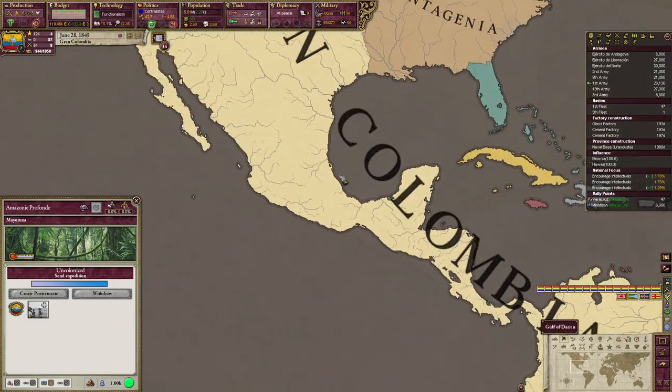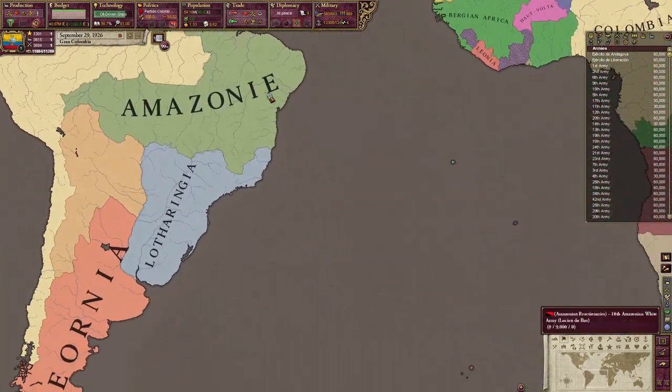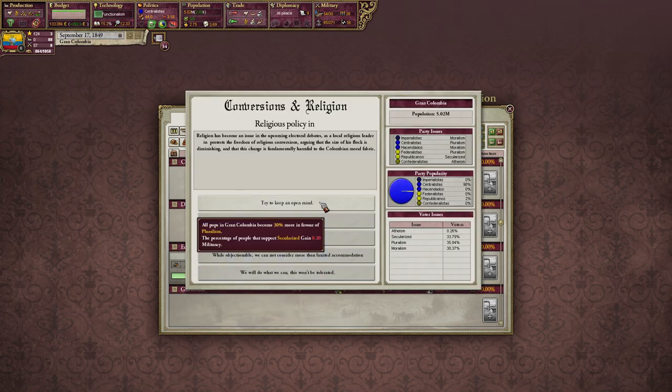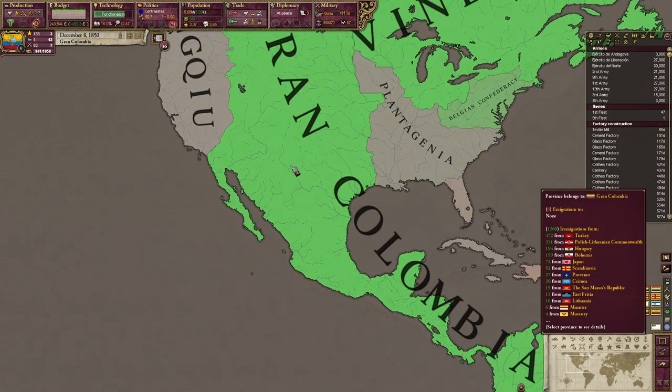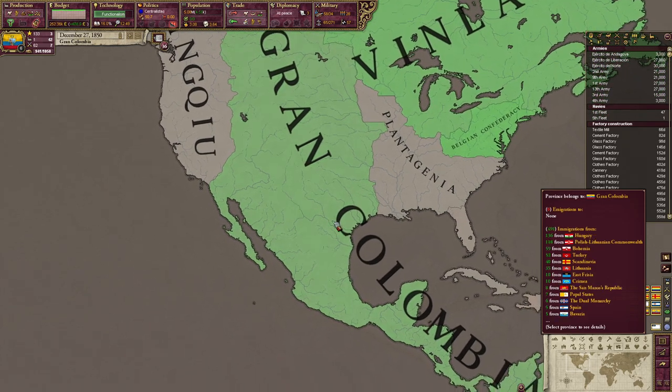After this, you are truly free to do whatever you want. You can conquer the Chincou or focus on conquering the Incas. Once you get your literacy up around the 1870s, you can focus on building a large navy to challenge the other great powers or focus on your industry. You can also just sit back and watch your immigration population numbers go up. The possibilities are endless.